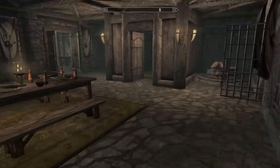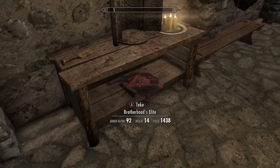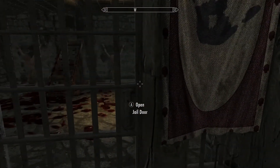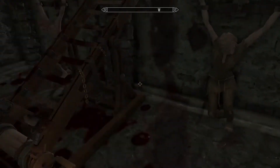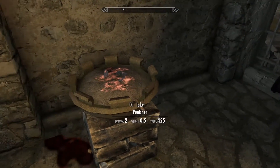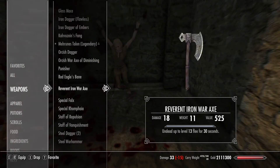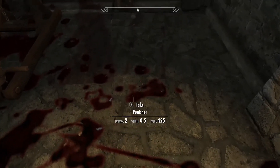So where do I get the key? I... What do you want? Need something? Awfully friendly for being tortured in here. I took Punisher — what is Punisher? Burns the target with four points. Targets on fire, take extra damage.